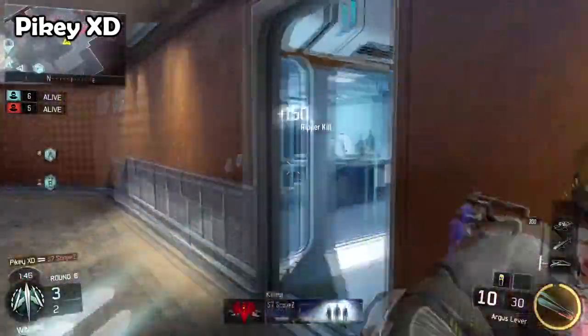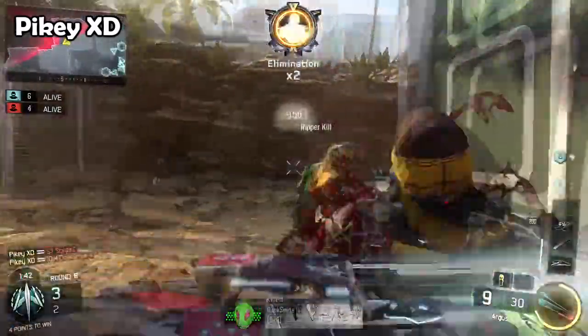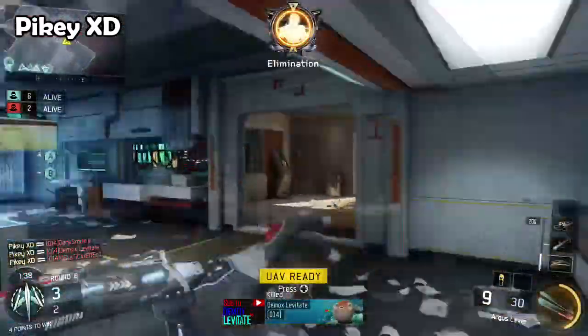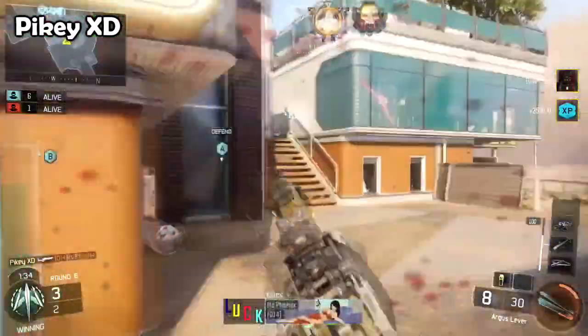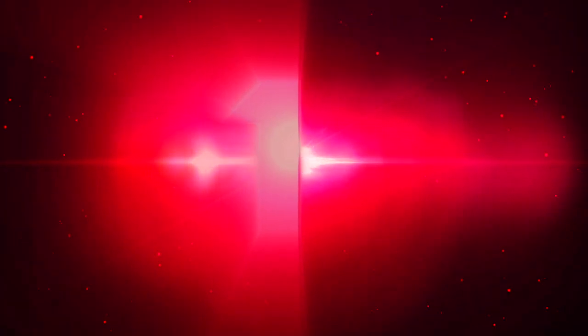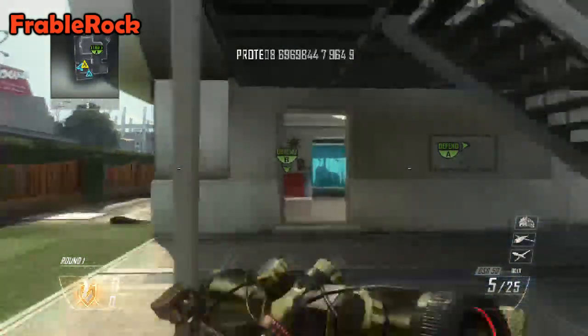At number two we have Pikey XD, also on Combine, rocking an Argus with a Ripper — which is a bit of an upgrade over the brekkie and an absolute monster. He hits the first, second, third, and fourth, then runs back into the spawn with his Argus, hits the fifth, turns around and gets the sixth guy with the Ripper as well. A five-man Ripper in one round is crazy.